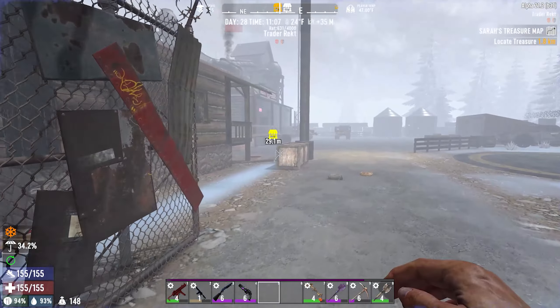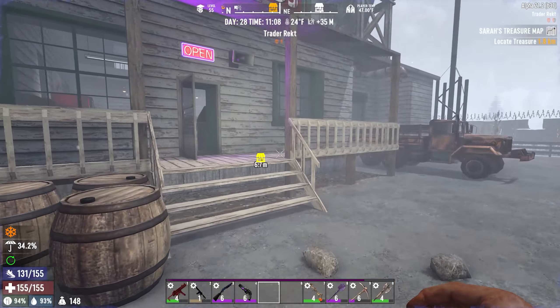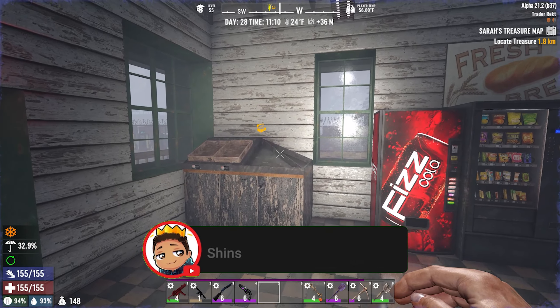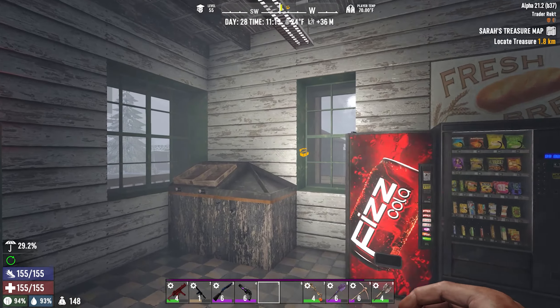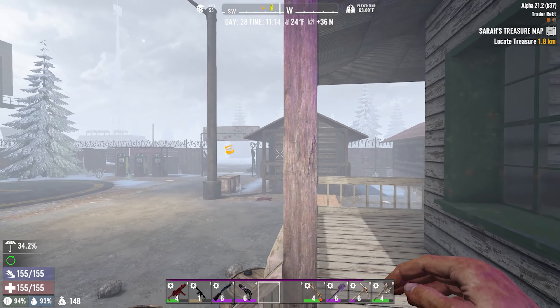What's up guys, Shins here, welcome back to another episode of the Seven Days to Die modded series. In today's episode we're gonna take it a little bit slower. We're gonna go ahead and visit all the traders we can to see what they have to offer. I currently brought 80,000 dukes with me — I have like 12,000 or some, but we're gonna visit the traders, see if I get myself a four-by-four or some parts at least.